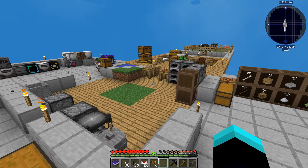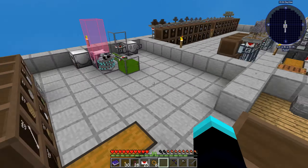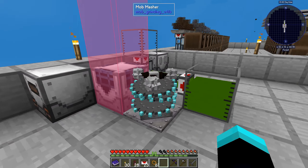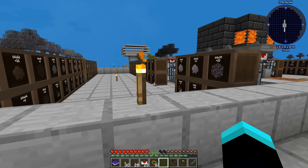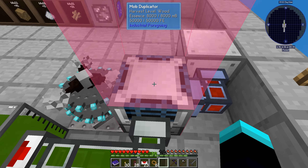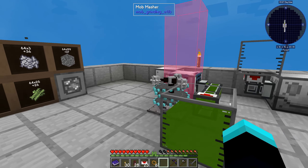Welcome back to another episode of Sky Factory 4. In the last episode we made our mob forming tool. Unlike the random one, this one will specifically form a specific mob that we put in here and will create multiple of it.